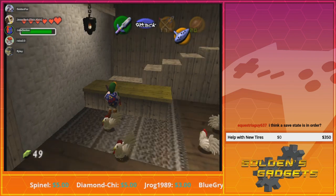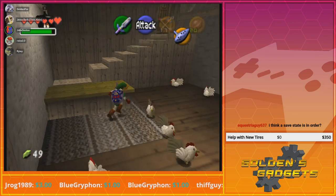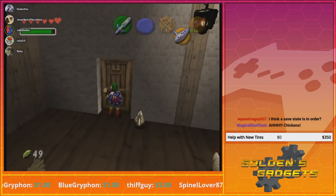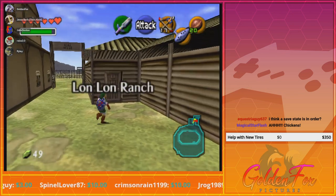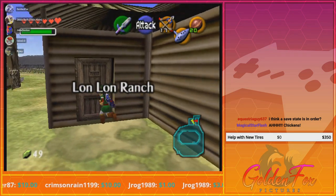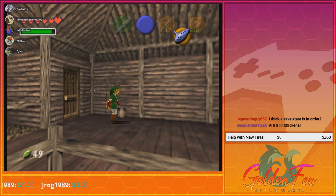How can I send you a picture — a screenshot? Because I found where you can get one of the heart pieces in Hyrule Field. Sure. Just need another — wait. I'll send it to you in a private message. Sure.